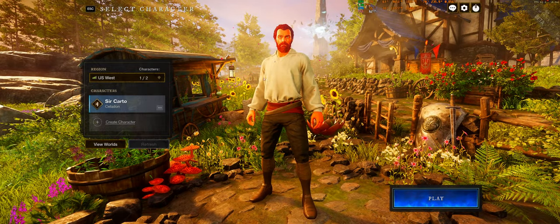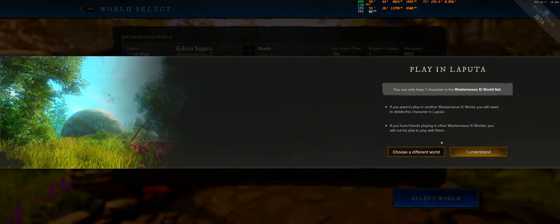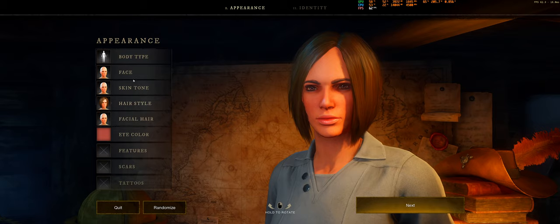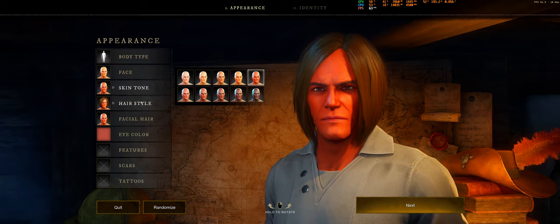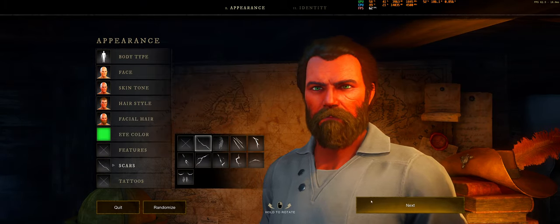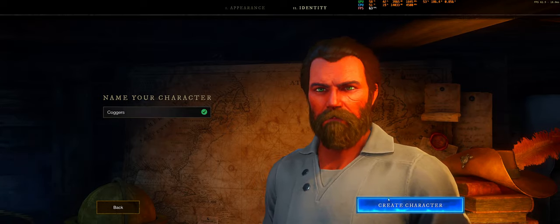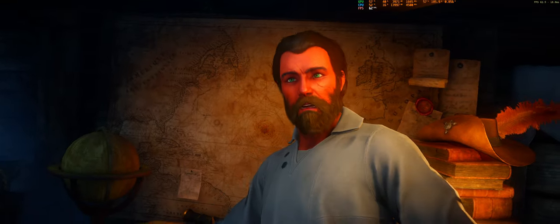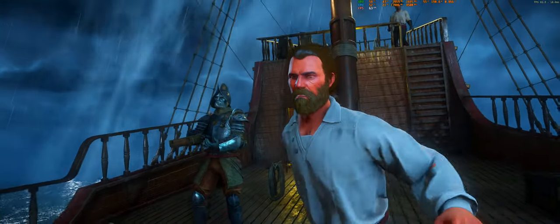First step: create your character. Make sure when you select your server you select the same one you want to play on with your friends — you can only have one character per server. When you hit the cutscene press Mouse 1 to skip and get into character create. Getting through character create quickly will be important on launch day. Your name is also global — you can only have one name of that in the entire game, so you may have to do a variation.